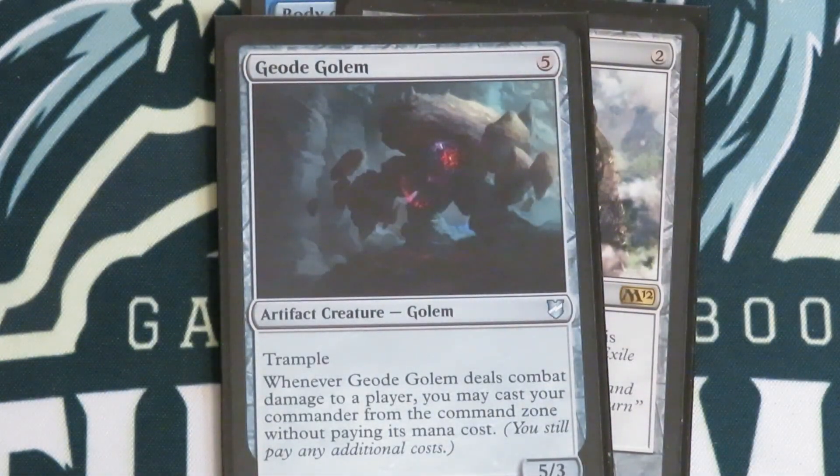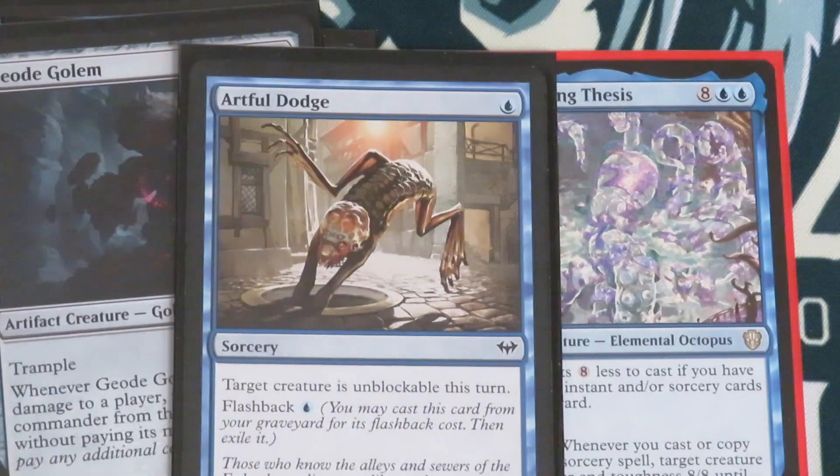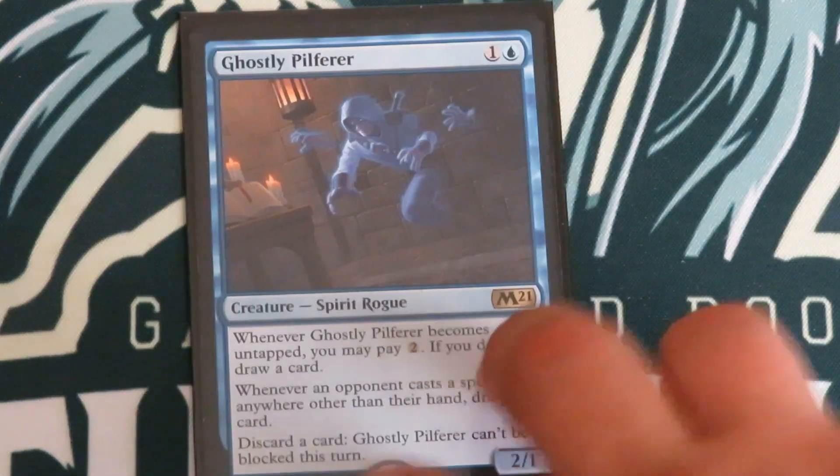Geode Golem — whenever Geode Golem deals combat damage to a player, you may cast your commander without paying its mana cost. So I can hit somebody with Geode Golem using Artful Dodge to make it unblockable, and then cast Octavia for free. And then Ghostly Flicker — this card is dumb good. Two mana, one colorless one blue, for a Rogue Spirit. Whenever it becomes untapped I can pay two and draw a card; whenever an opponent casts a spell from anywhere other than hand, draw a card and discard a card. Ghostly Flicker can't be blocked — it does everything you want. Make Octavia cheaper, make it an 8/8, make it unblockable. This card is so good it makes no sense.